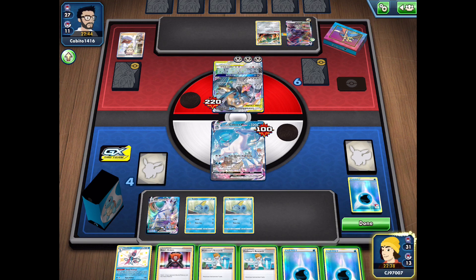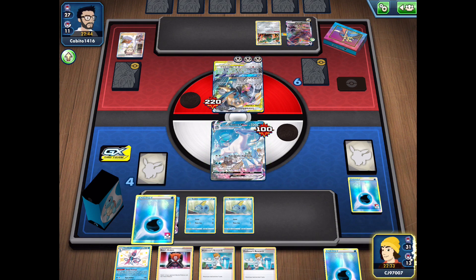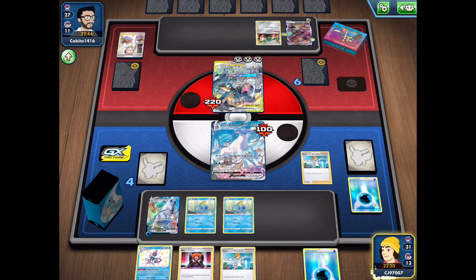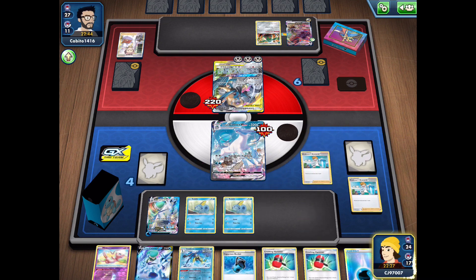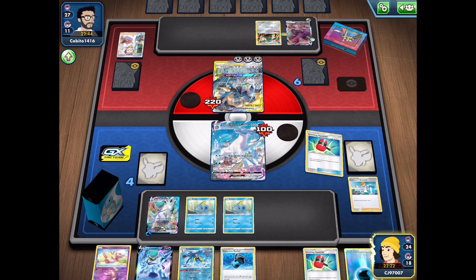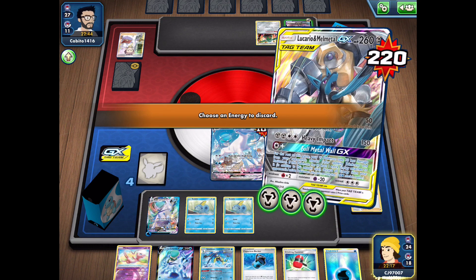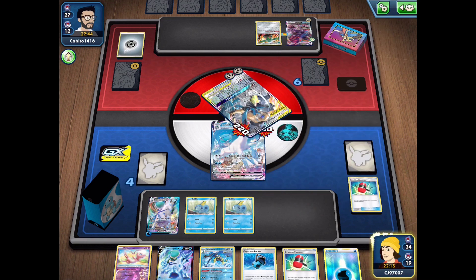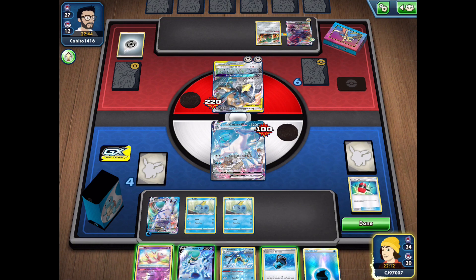Hitting us for weakness is never a good feeling. We don't have another Melanie so we unfortunately can't get a big attack off here. We'll just start attaching onto our benched VMAX and pull the trigger on Professor's Research hoping to get into a Drizzile and some other useful stuff. We see a couple of Crushing Hammers, which could come in useful if we get heads — going to take the energy off of this Lucario and Melmetal. My opponent has the Bronzong so they can easily move energy around anyway.